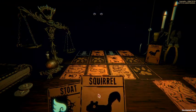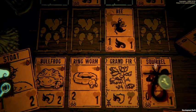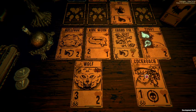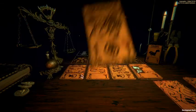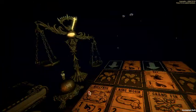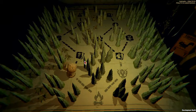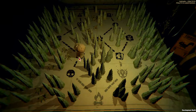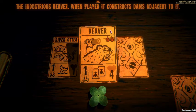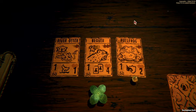We'll go ahead and play the stoat, just get everything out - that'll hit for one as well. We'll go ahead and draw this because if something dies we'll be able to play that immediately. Another card - oh it was a backpack. Oh no, there's the beaver.